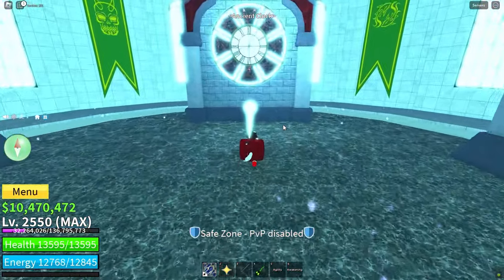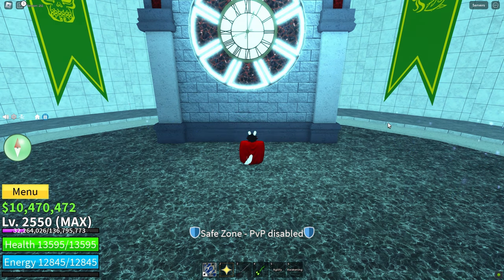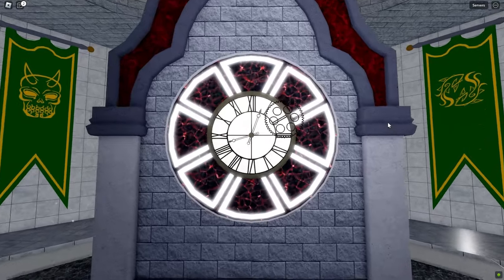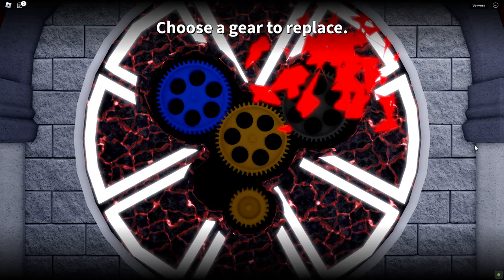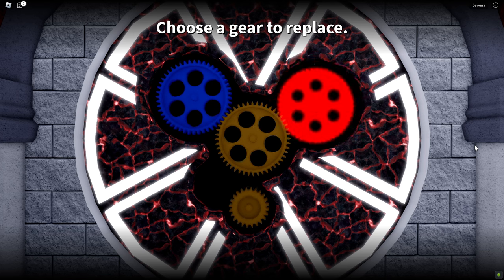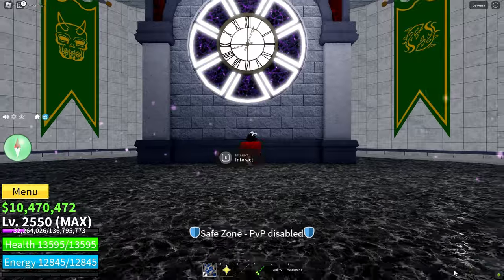After winning your third trial, you'll have the same gear options: blue and red. To avoid confusion, simply choose the red one this time. If you previously chose the red gear, then pick the blue one here. After completing three trials, you've unlocked three gears — yellow, blue, and red. This is the perfect way to set up your gears for your race.